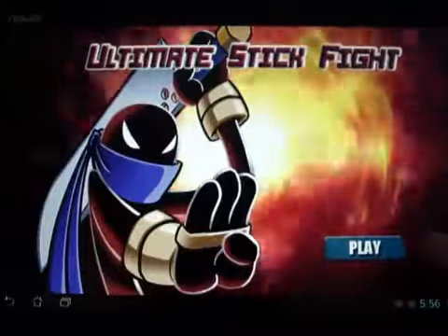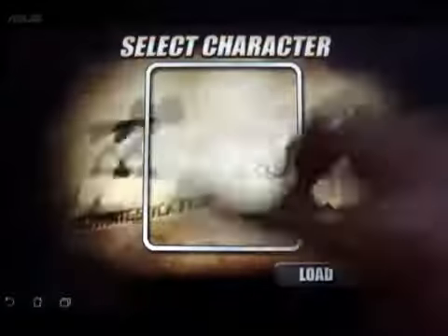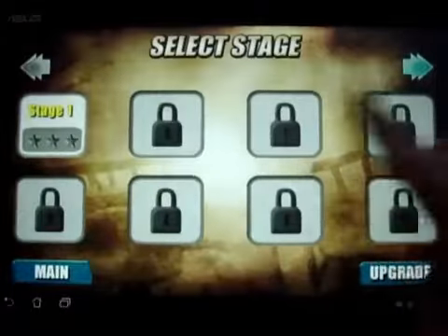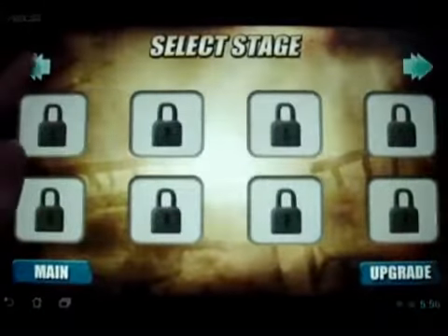Hey guys, this is AndroidNub and today I'm going to have the first look at Ultimate Street Fight, a 2D fighting game published by Dragon Nest Studio. It costs 99 cents on Google Play and does not require an internet connection.